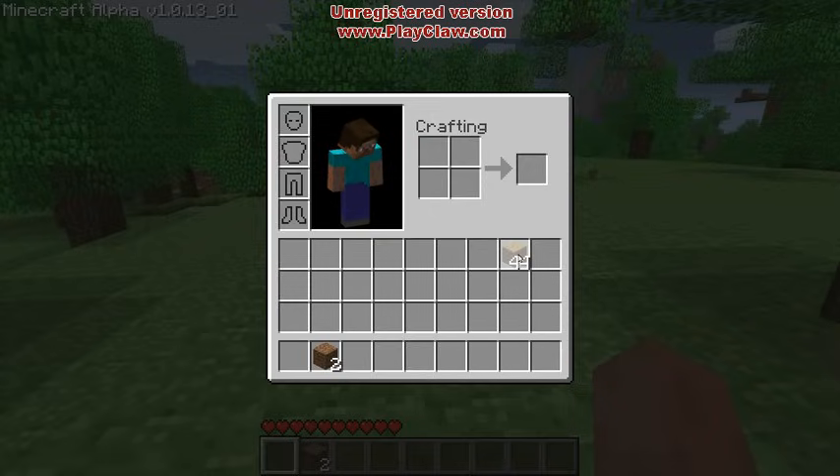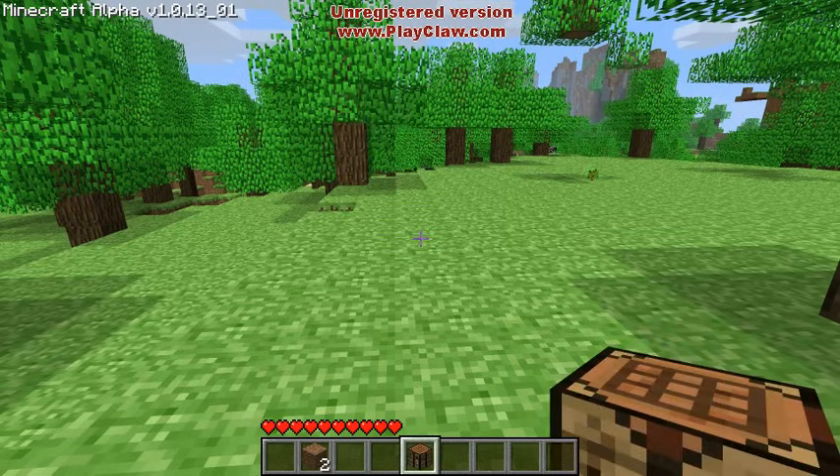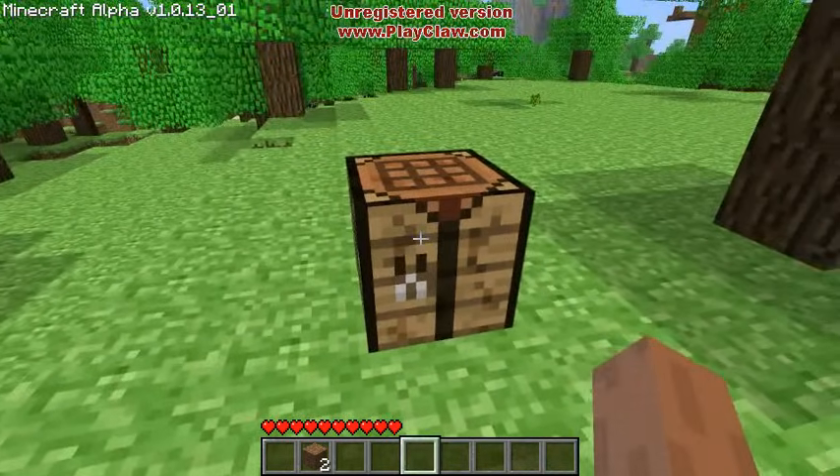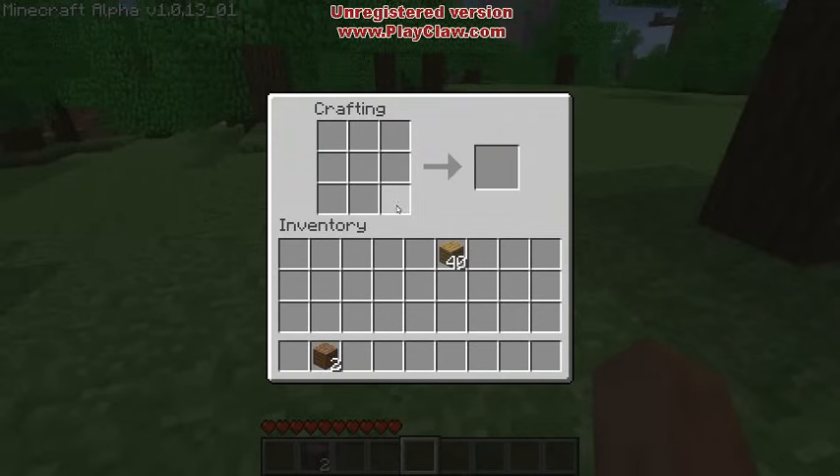Now I have 44 planks. So now I need a way to convert the planks into tools and other things, and the only way to do that is to create a workbench. Pick up the stack, right-click on each cell, and notice four planks make a workbench. Take the workbench, put it in your toolbar down here, press I, go to your toolbar — here's my workbench. Now it's in my hands, and I just right-click to place it on the ground. Right-click the workbench and now I've got a larger crafting area.